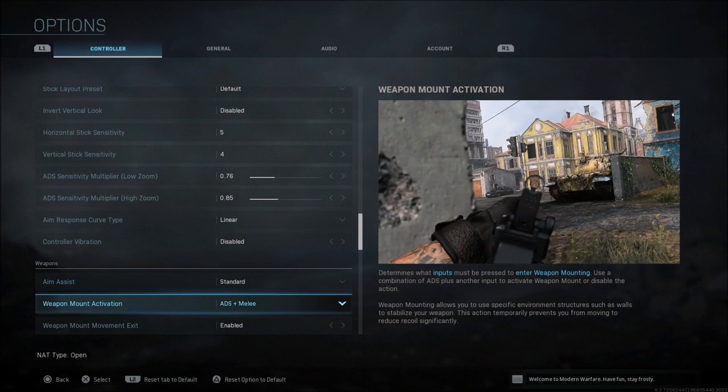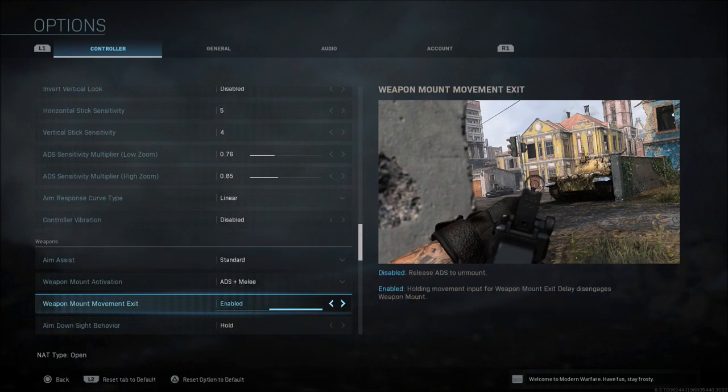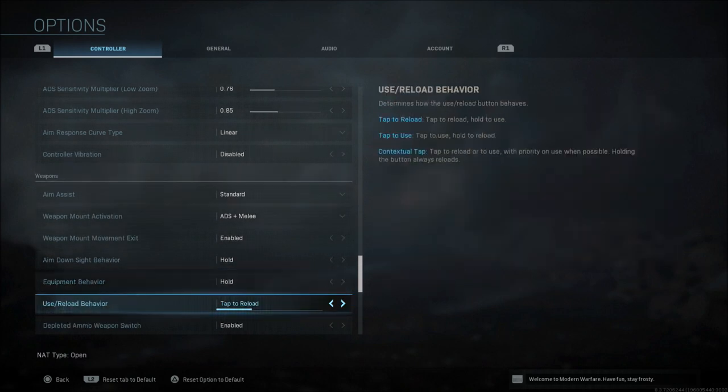For weapon mount activation I use ADS plus Melee — I'd recommend this or ADS only. The problem with ADS-only is there's a lot of clutter in this game and you can accidentally start to lean. ADS plus Melee requires more input so it's less accidental. For dismount on move, I have this enabled so whenever I move I'll come off the mount position automatically.